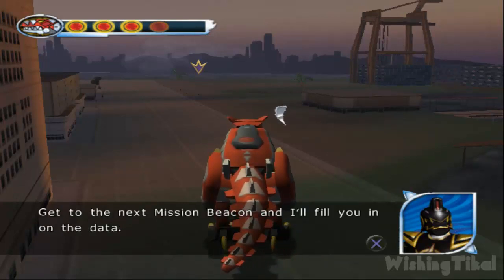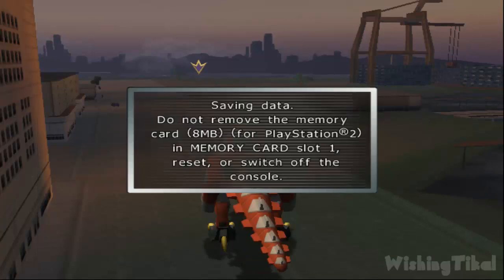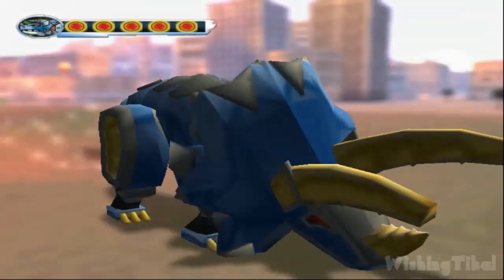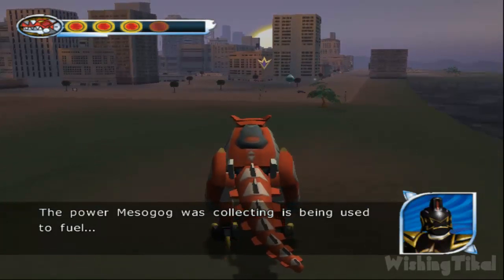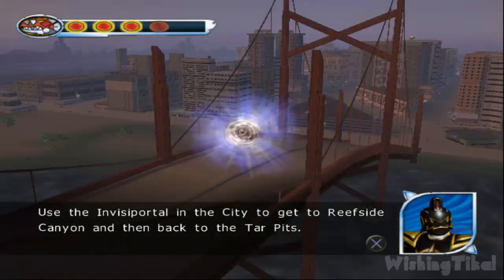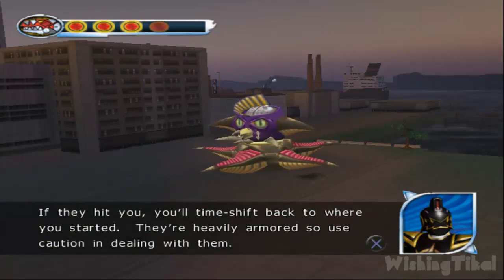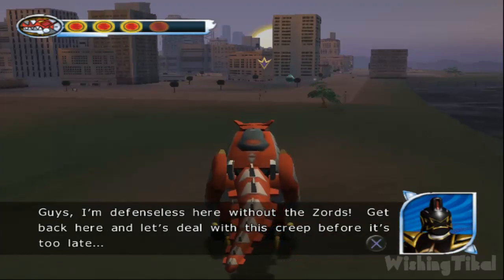But I've got a lead on the extra power Mesogog needed. Get to the next mission beacon and I'll fill you in on the data. Are you ready to start Mission 12? The power Mesogog was collecting is being used to fuel... Zeltrax is here back at the Tar Pits. The attack on the city must have been a diversion. Guys, I need you back here right away. Use the InvisiPortal in the city to get to Reefside Canyon and then back to the Tar Pits. I'm picking up a new enemy signature. These Taggers have time warping abilities. If they hit you, you'll time shift back to where you started. They're heavily armored, so use caution in dealing with them. Guys, I'm defenseless here without the Zords. Get back here and let's deal with this creep before it's too late.